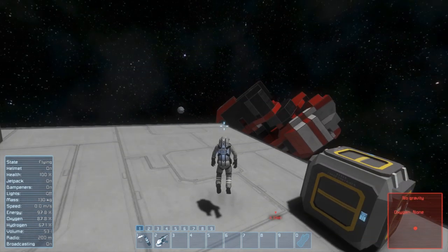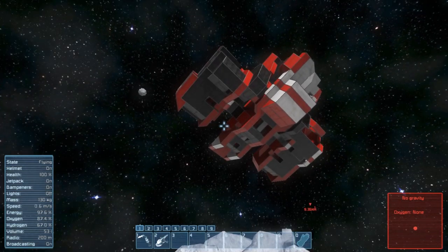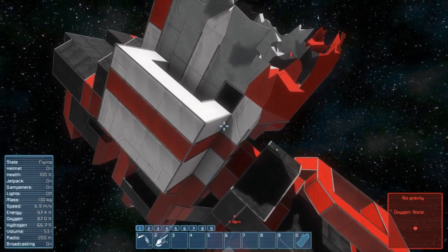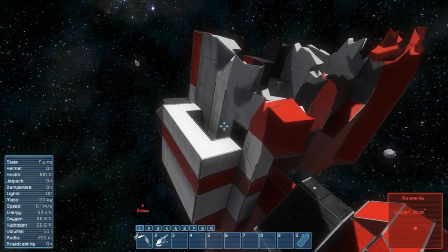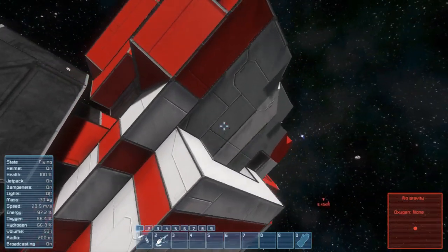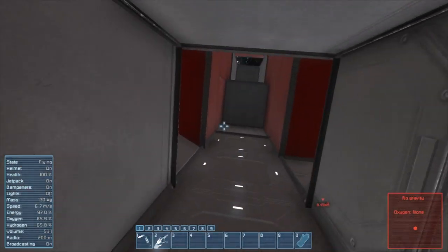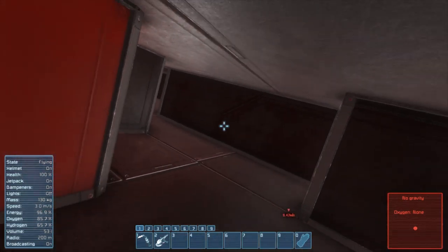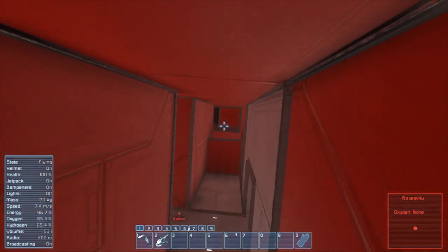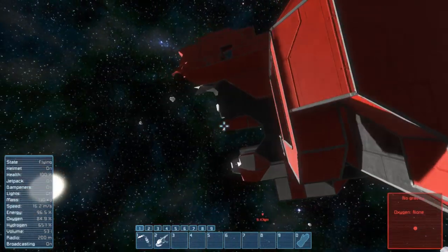Between episodes I was busy taking apart as much as I wanted from the ship. Everything is now gutted out - all the conveyors, all the machines, all the reactors. Let me just double check if I did get all the dead generators gone. Yeah, I got them all. Everything is over at our station now.